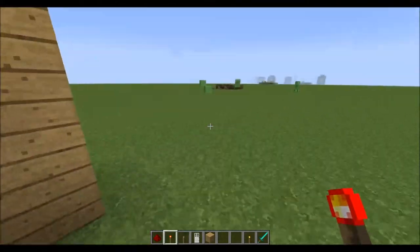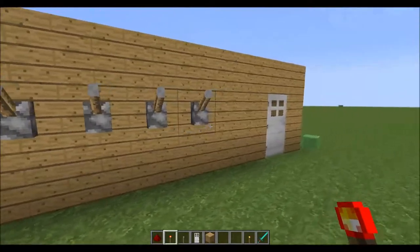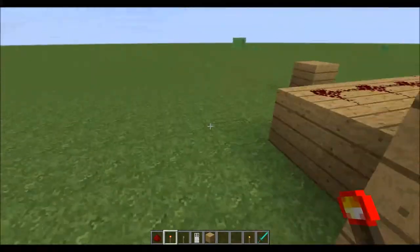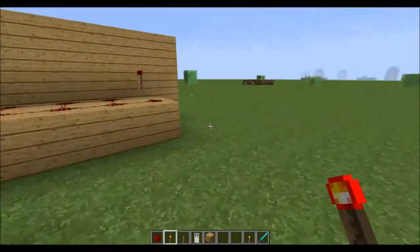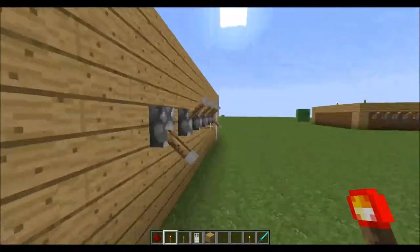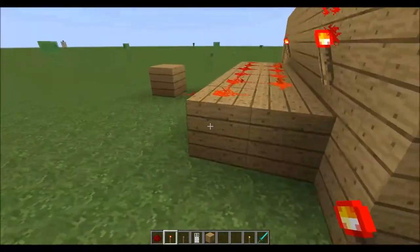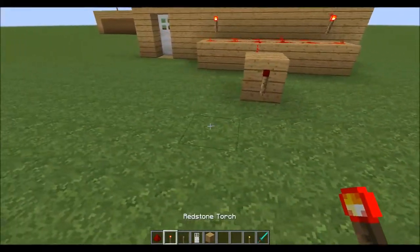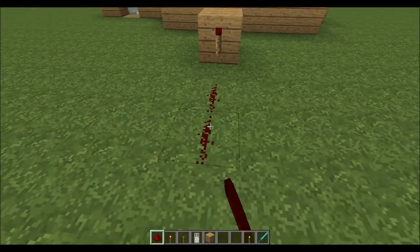So for example, if I flip the first lever and the last lever, they will be turned off and this redstone torch will be powered. So it's not really difficult. Then you're just going to want to take a trail of redstone.